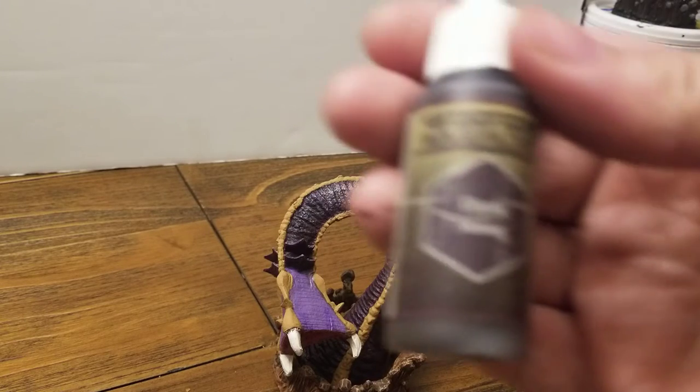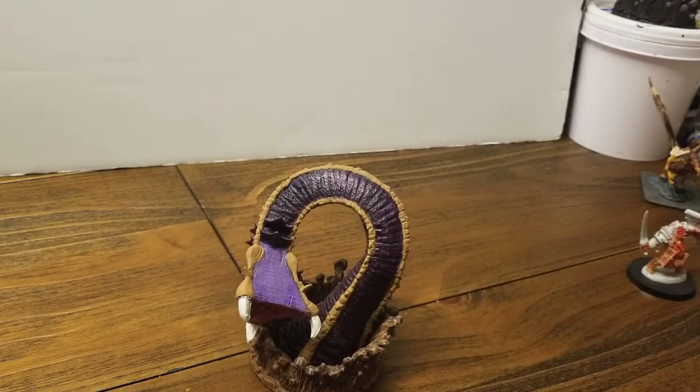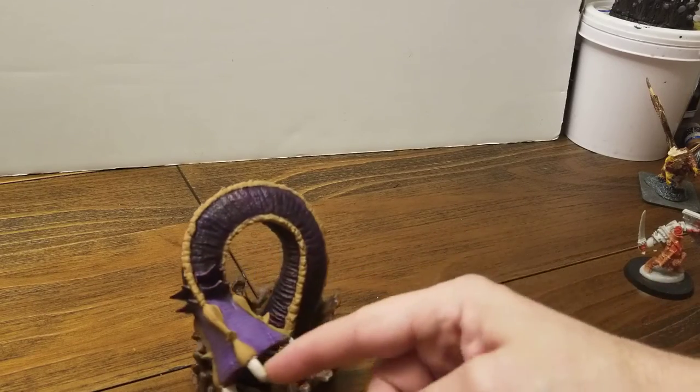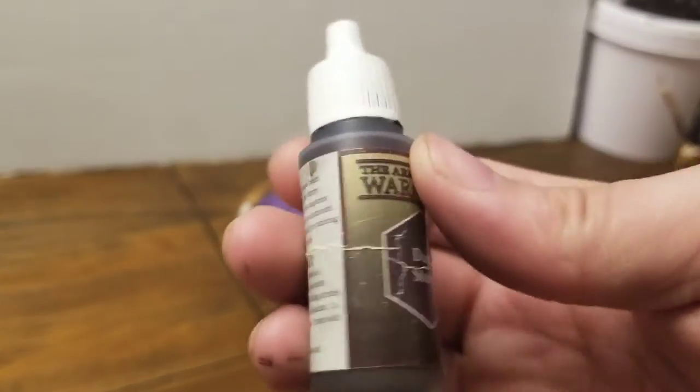We're going to use Dark Stone from the Army Painter War Paint series. I'm trying to decide if I want to layer this up or do some speed painting techniques. I don't know that there's going to be a huge difference in the final product — there's plenty of texture on this model to take advantage of, so I might do a bit of both. If I was smart I would have grabbed the Goremaul or whatever the Reaper big old purple worm is and painted it too, but that can be for another day. Let me know in the comments if you're interested. Yeah, Dark Stone is our next color — this is Dark Stone.